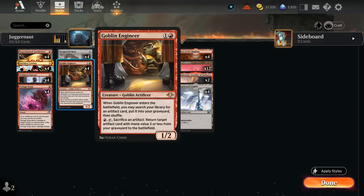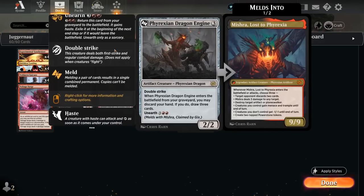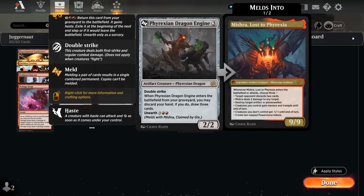The final artifact is Phyrexian Dragon Engine, which has great synergy with Engineer and with Portal to Phyrexia. It's a 2/2 double strike, and when it enters the battlefield from our graveyard we may discard our hand — if we do, draw 3 cards — so it can be a nice source of card advantage. We can also unearth it for 3 and double red, but for the most part we prefer bringing it back with Engineer or Portal so it doesn't get exiled at end of turn, allowing us to keep looping it back.